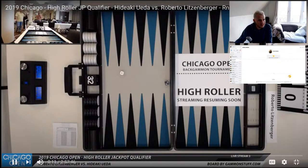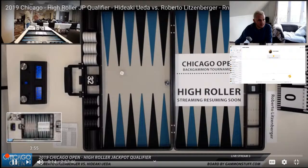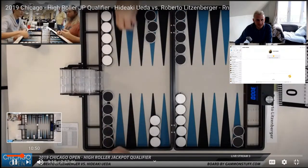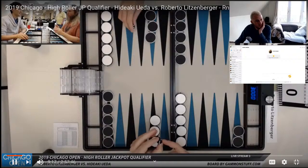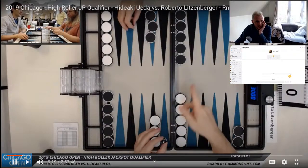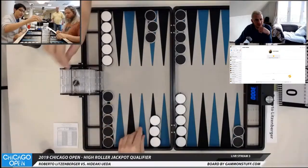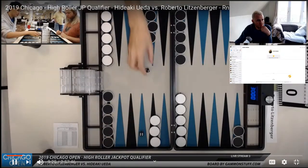I don't think there is commentary because I've seen this before. So it's a 15-pointer, and Roberto is playing the white, and Hideaki is on top playing the blue, and they're using a battle box. I might have to pause this quite a lot and use my arrows.